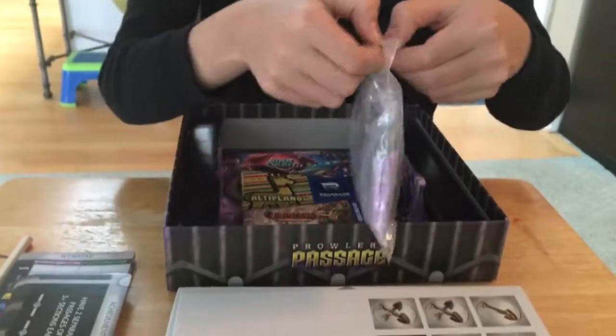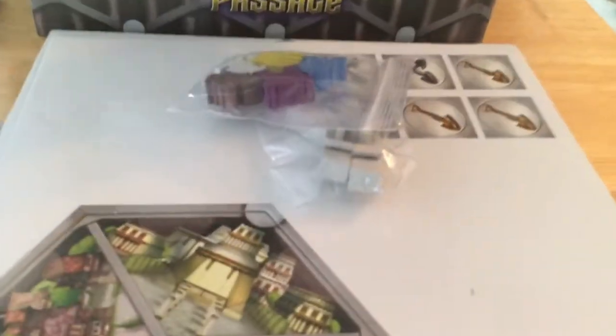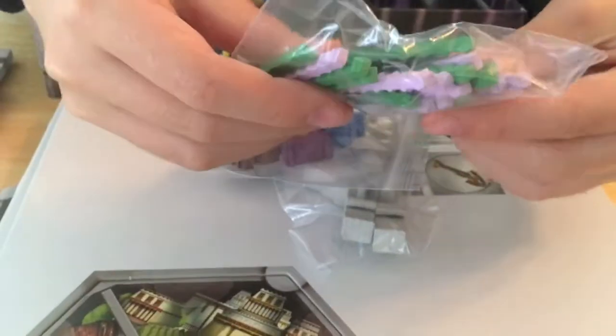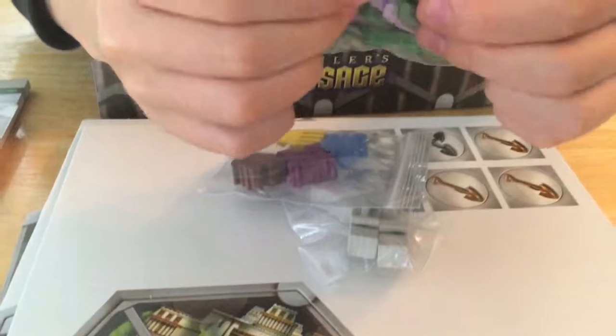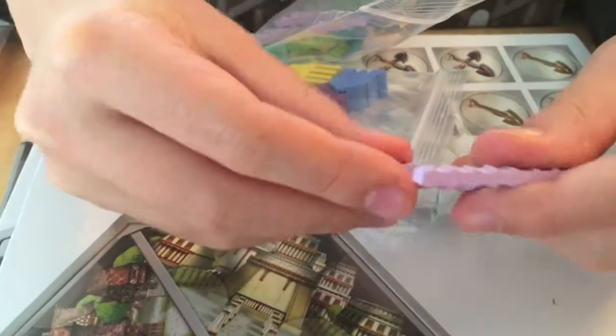There's also a bag of bags. Always love bag of bags. Let's see what we got in here. Player pieces, and I think these are like a rose or connections. I'll take one out — they look like swizzle sticks or something, but nice color.